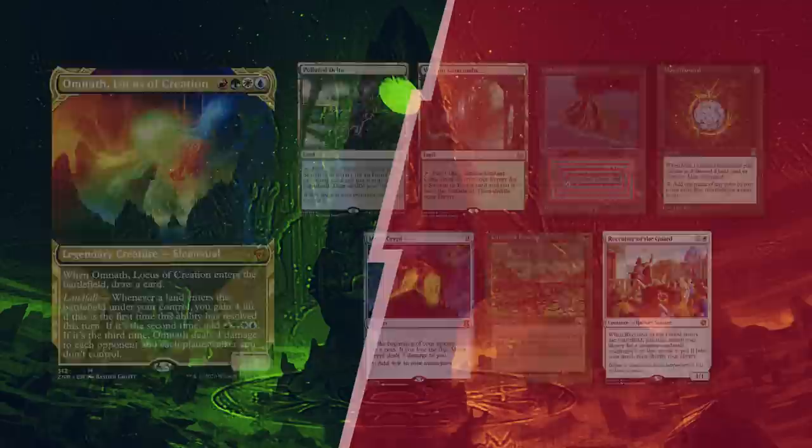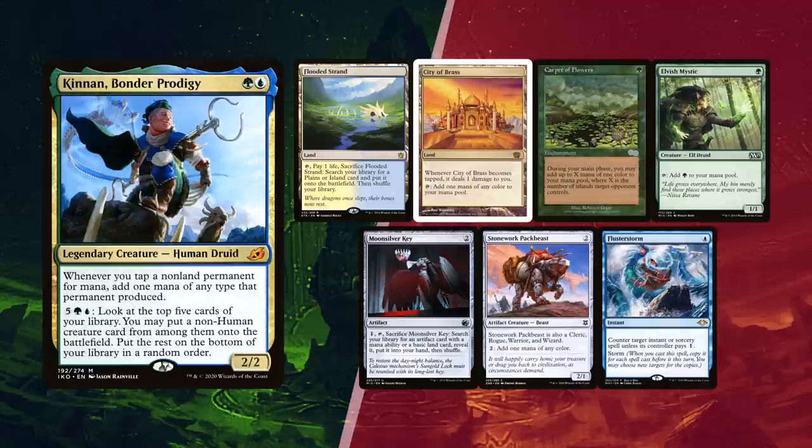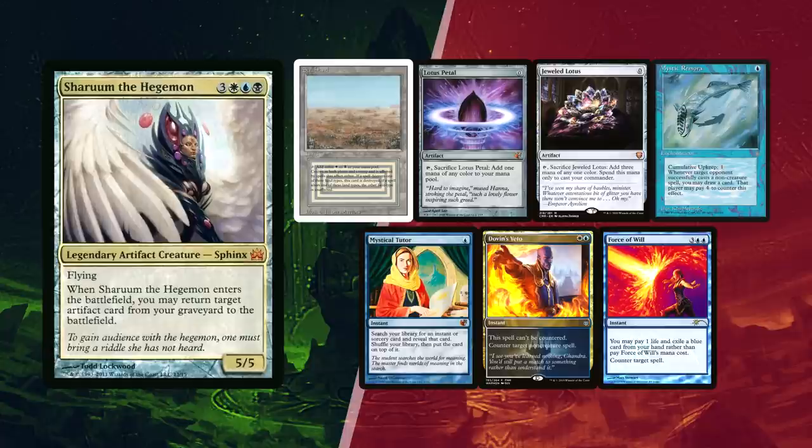David kept his first seven with a Flooded Strand and City of Brass for lands, Carpet of Flowers and Elvish Mystic as ramp. Moonsilver Key can find Basalt Monolith to generate infinite generic mana with Kinan, and Stonework Pack Beast filters all that mana into colored mana to loop Kinan and win, with the help of Fluster Storm. Baal kept his first seven, happy enough with a single Scrubland, relying on a Lotus Petal and Jewel Lotus for ramp, and hopefully a not-too-late Mystic Remora to get into the game.